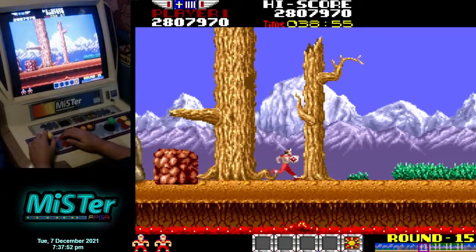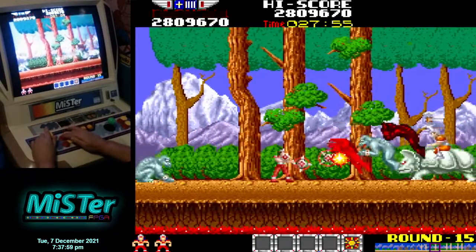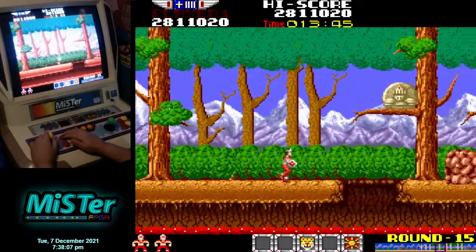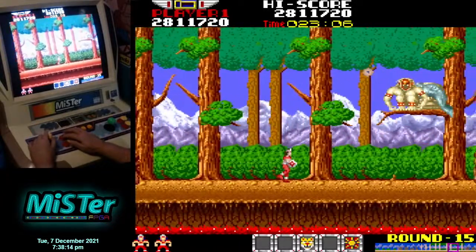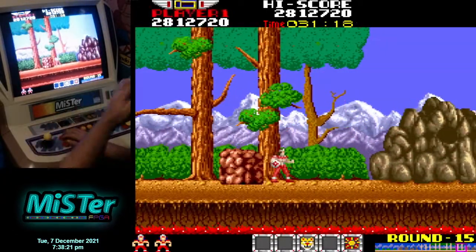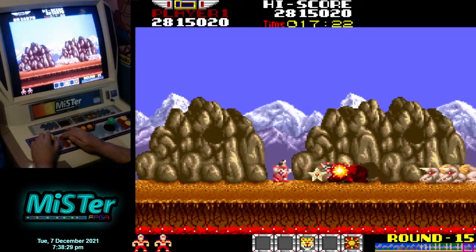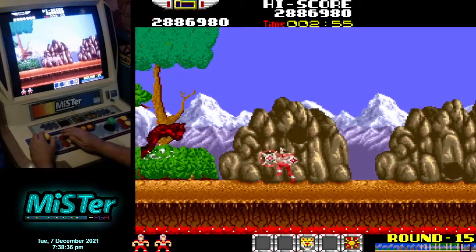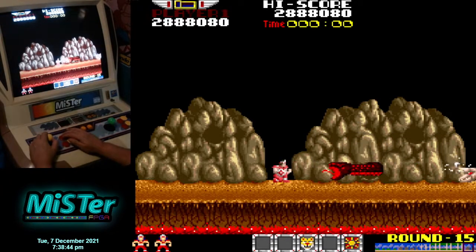There should be a screen blaster here. Running out of time because I'm talking too much. There's a T pickup — I need that, otherwise the death head will come. Another timer — excellent. I'm going to cover the snake hole up so the snake will return. I'll cover the hole so that snake comes back — there it is.